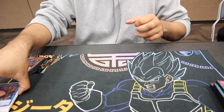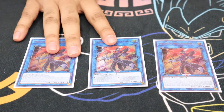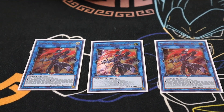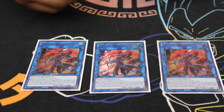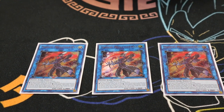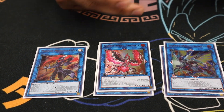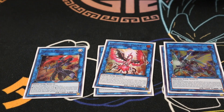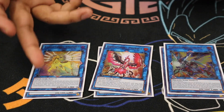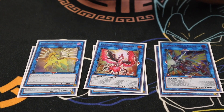Moving on to the extra deck — we played Triple Musketeers of the Movie (Max), which might be cut down to one, but honestly it won me so many games. The fact that you can potentially summon four or five Musketeer monsters or search four or five Musketeer spells or traps is absolutely insane — only reason why the deck is good going second. Next, Mural Sword for game. Nightmare Phoenix is amazing — I always co-link it, draw a card. And then one Unicorn, which I'm planning to cut.